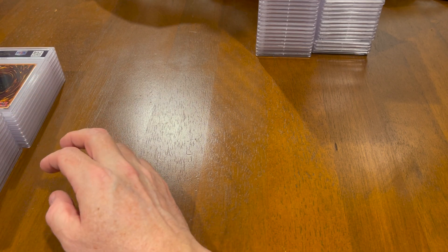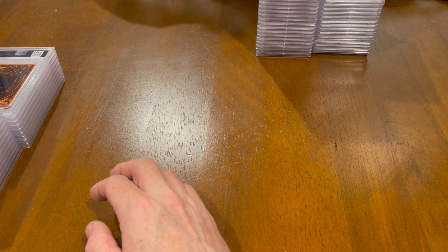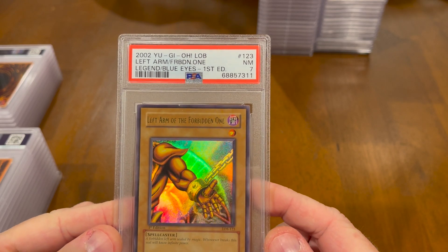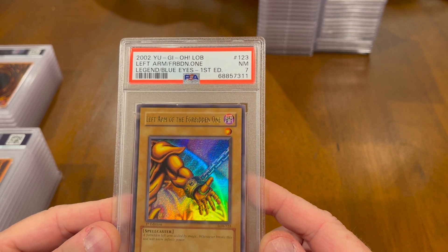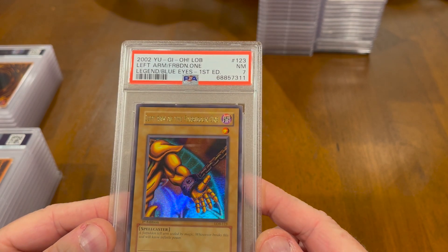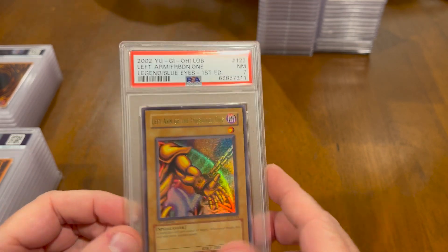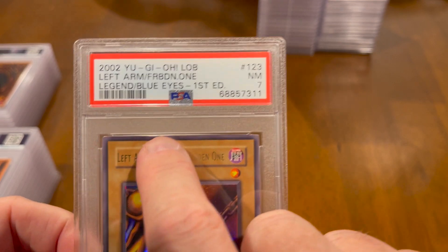This box is actually nice for storing the cards too. This card has some dirt on the side. So I mixed these around. I'll start here. What is this? Left Arm of the Forbidden One. This is Legend of Blue Eyes First Edition Ultra Rare Left Arm of the Forbidden One. This was the only card out of all the cards I sent that had a visible blemish on it. You can see it right there. It's a white mark.